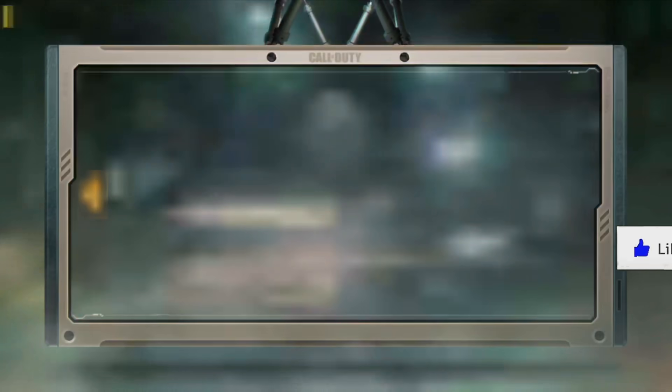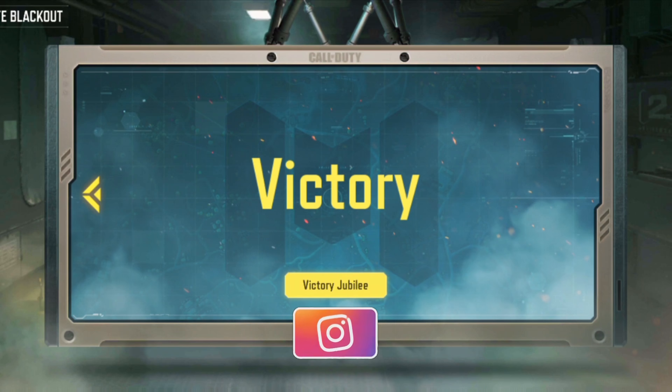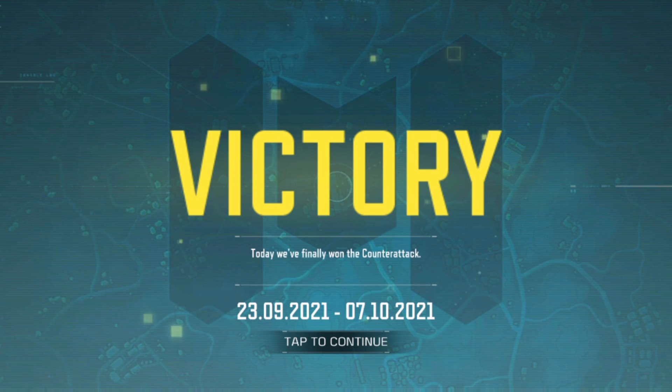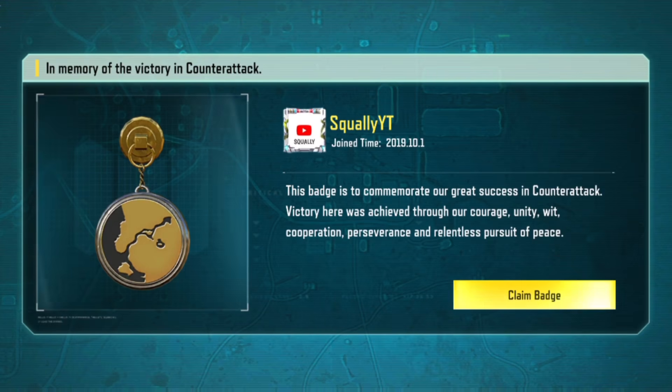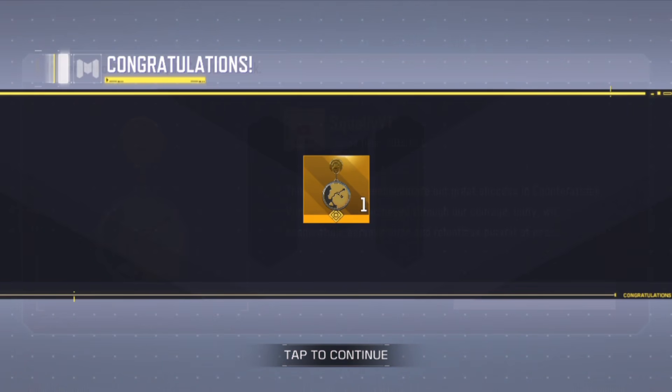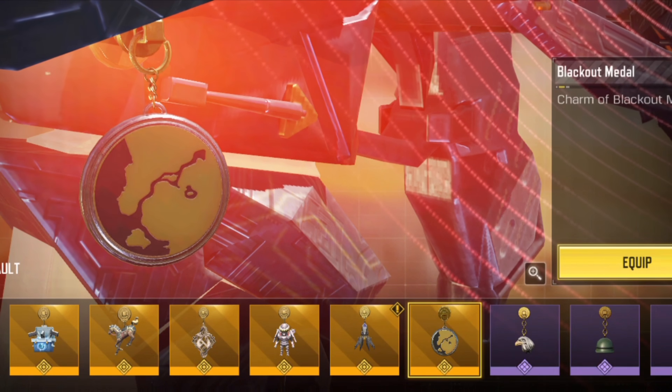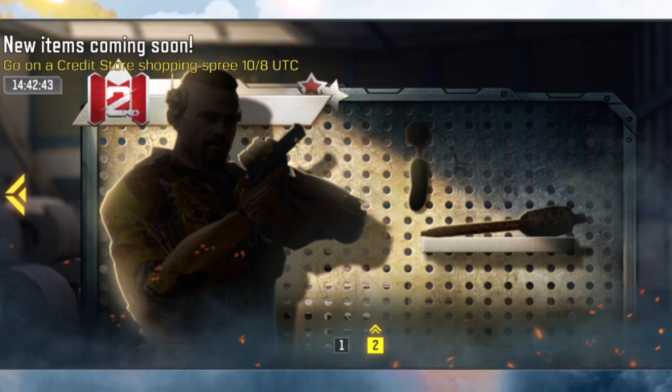Above the drone you're gonna see 'Claim Badge'. When you click on the drone it's gonna say 'Victory' — tap to continue — and you'll see this badge to commemorate our great success in counter attack. Victory was achieved through our courage, unity, wit, cooperation, perseverance and relentless pursuit of peace. This is the legendary charm known as Blackout Metal, so make sure to claim the badge to get the free legendary Blackout Metal charm right now.